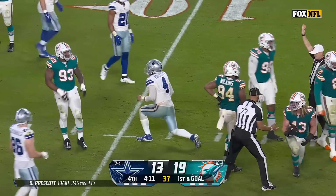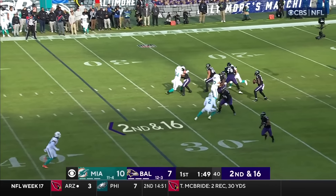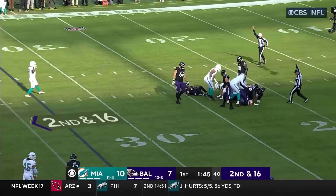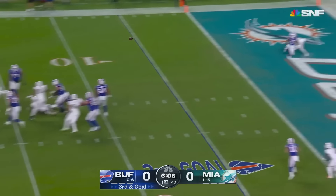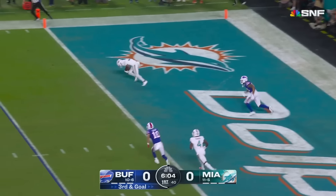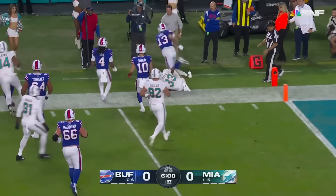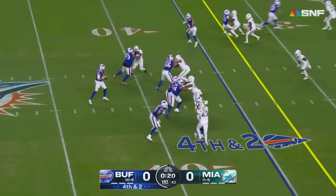Josh flips it towards the end zone to Davis — intercepted! Allen knows it too. Here come the Dolphins — Allen got away from one, couldn't get away from the second — and he's brought down — that is the veteran Melvin Ingram. Miami brings four, Allen in trouble — lost the football — taken away from him — Christian Wilkins going in for the sack.